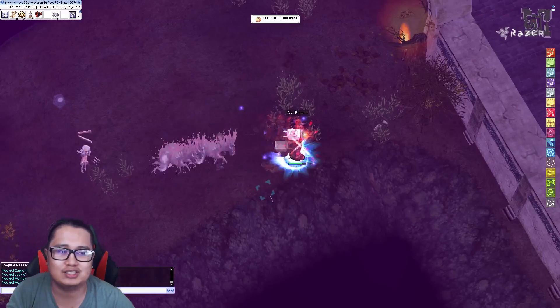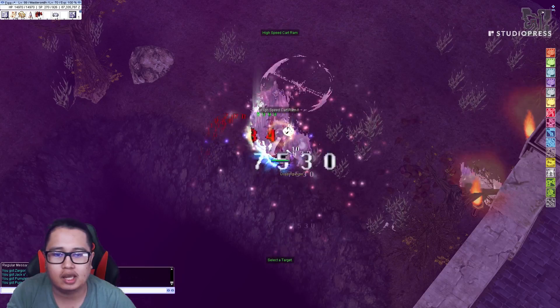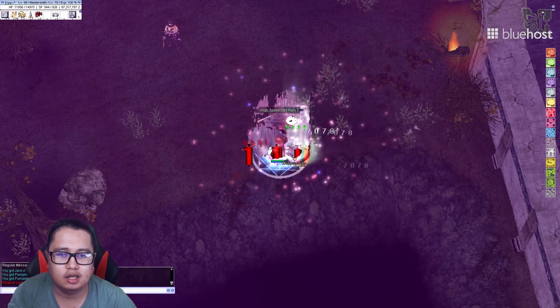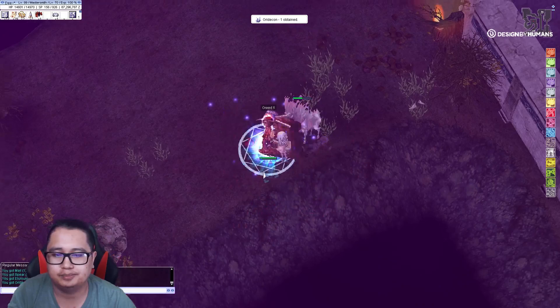Doppelganger has basically two phases. Once he reaches a certain amount of HP, he's gonna do two-hand quicken. And that's basically the hardest part — it's gonna be hard to kill him then. So you wanna equip cards like GR card. This is the phase he turns to once he hits low HP.